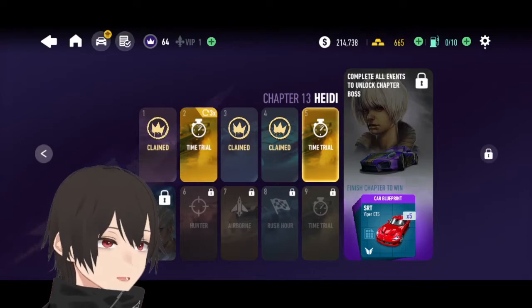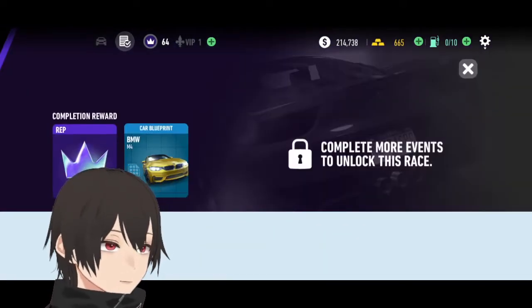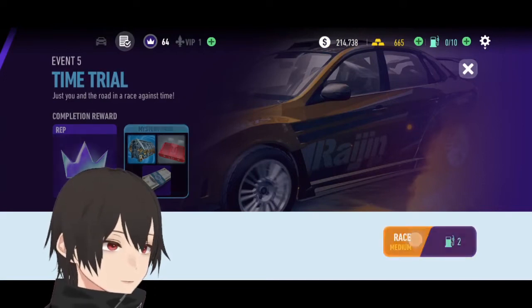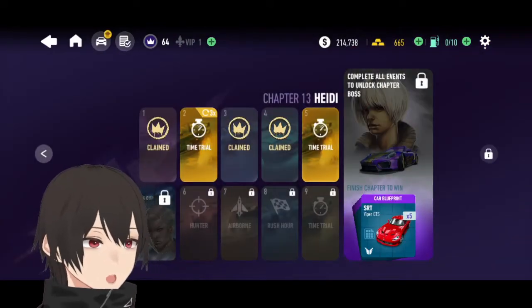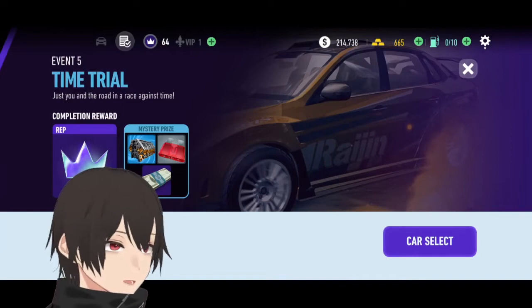Let's check out where I am — chapter 13, event 5. I will get a BMW blueprint. Let's go to car select and see how I am — I am super far behind. It's saying I have a medium chance of winning, so I will not take the chance. Defeating this boss will give me a Hyper DTS blueprint, so that's good.